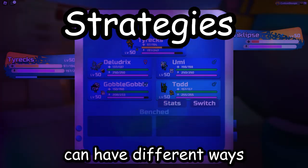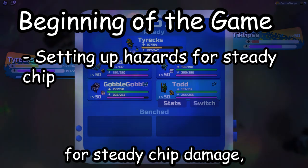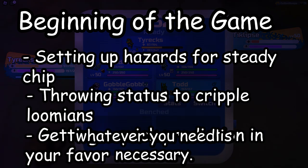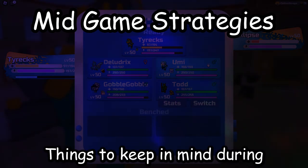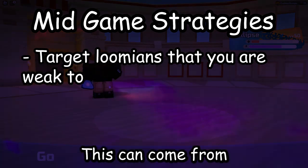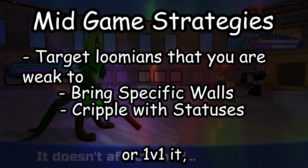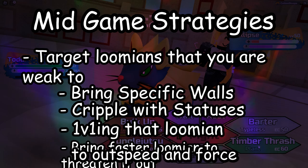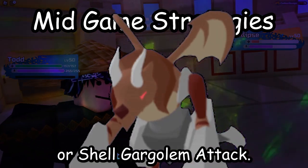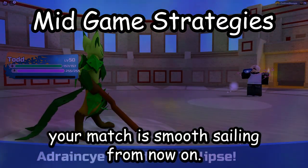Unlike other strategies, semistall can have different ways of starting the match: from setting up hazards for steady chip damage, throwing around statuses to cripple lumens, or getting a quick read with your lumens to do whatever is necessary. Things to keep in mind during the battle is to target whatever offensive lumens threaten you. This can come from bringing specific answers for that wallbreaker to status or 1v1 it, or bringing a fast strong lumen to outspeed and force that wallbreaker out, like a Specialty Boots Tahtab or a Shell Gargoyle of Attack.